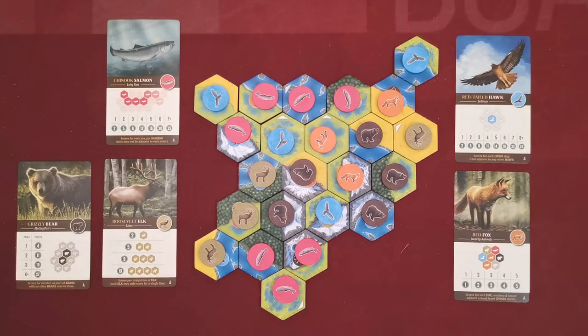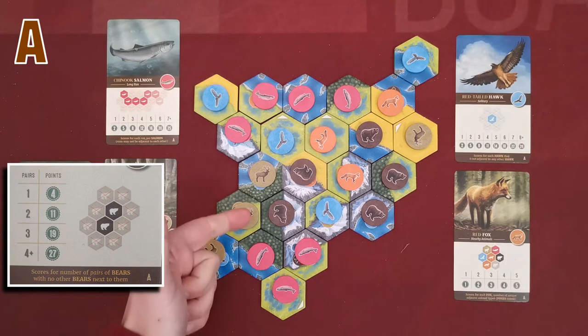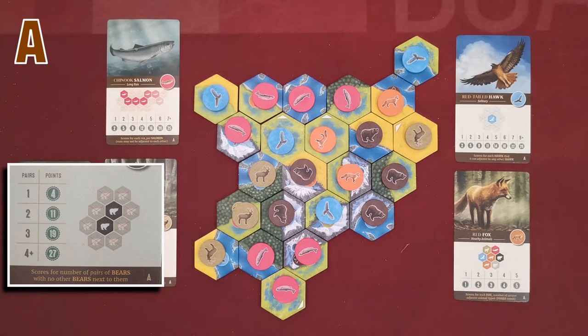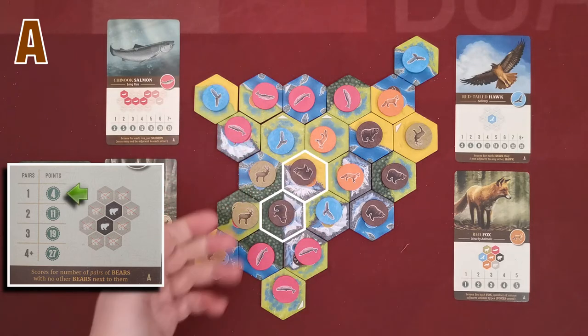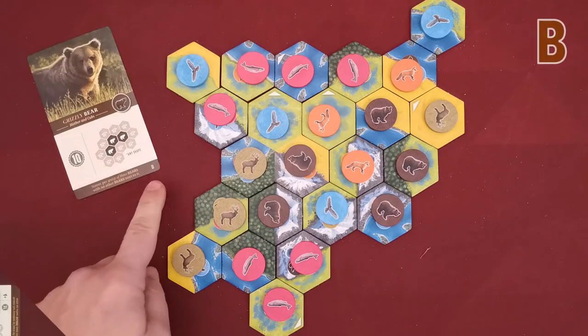Let's start with grizzly bears. Bears in general need to be in specific group numbers with no other bears around them. With this specific card, the player scores for the number of bear pairs in their environment. I currently have only one pair of bears and I score only four victory points from that card.